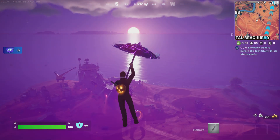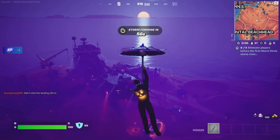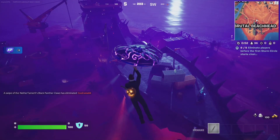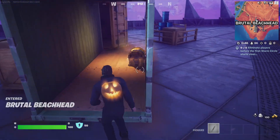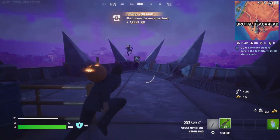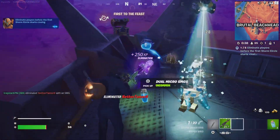Eliminate five players before the first storm circle starts closing in. This can be pretty tricky. I don't have too much advice, but I got a little bit. Once the match starts, I would immediately suggest hopping off the battle bus almost immediately and heading next to the closest named location, because there's a good chance that area will be a popular hotspot for players right at the beginning of the match.